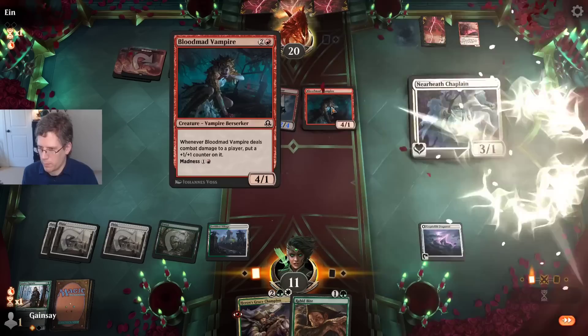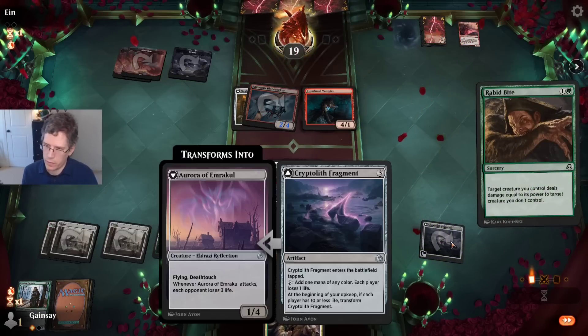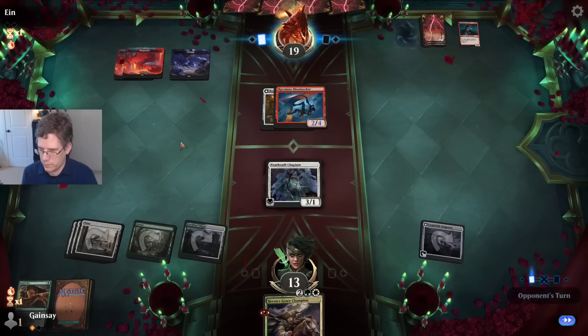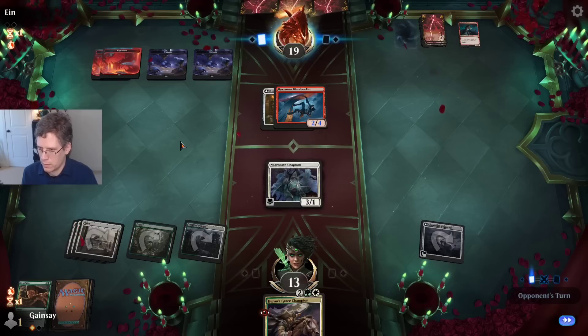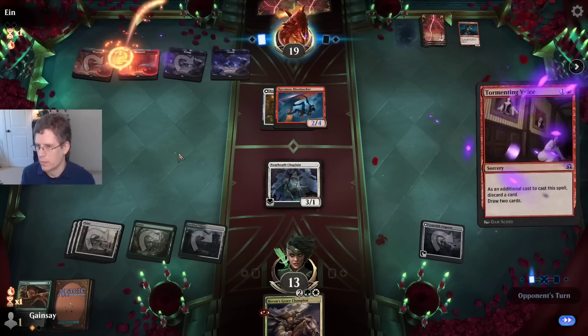I'm just going to kill the Blood Mad Vampire — I know that it's going to work. I am gaining three life from doing this. I lose a life from the Fragment, but that's fine. I'm not going to block if they attack. My deck is a little bit confused right now — I'm trying to get us both below ten so the Fragment flips, but I'm just all Lifelink creatures.